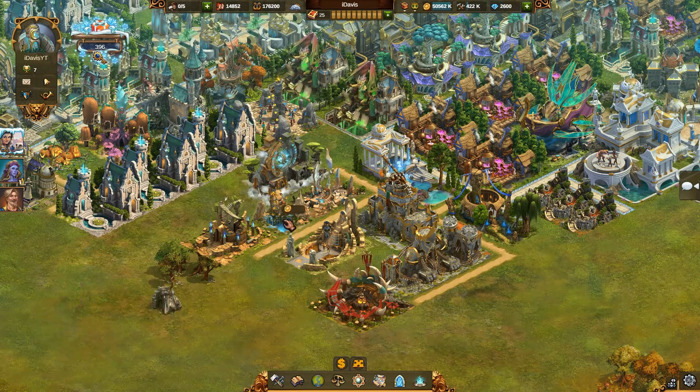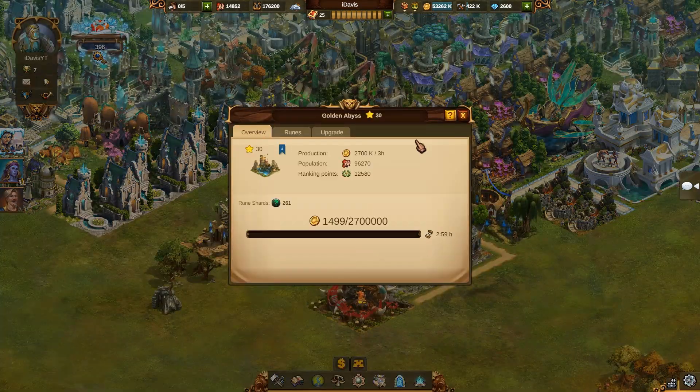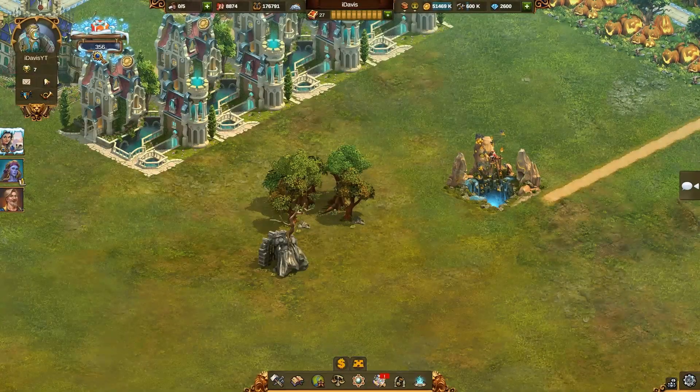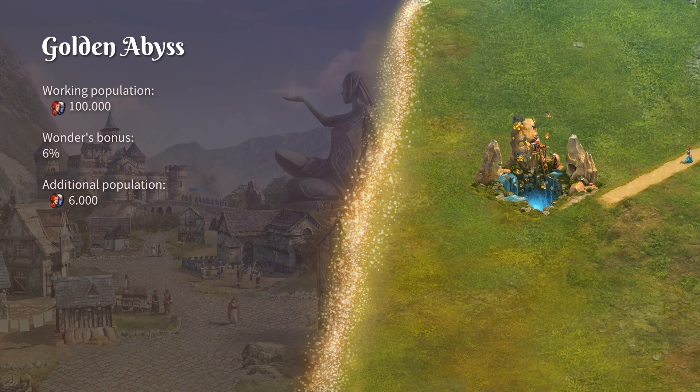What this Wonder provides is a number of coins that you can collect every 3 hours, but what is especially the reason why people love this Wonder so much is population. It's one of the smallest Wonders, but can squeeze so many people in there. The population the Golden Abyss provides depends on how much working population your city has. Based on its level, the Wonder gives you some percentage of working population back. For example, at level 10 it provides 6%, so if you have 100,000 working population, this Wonder gives you 6,000 additional population.